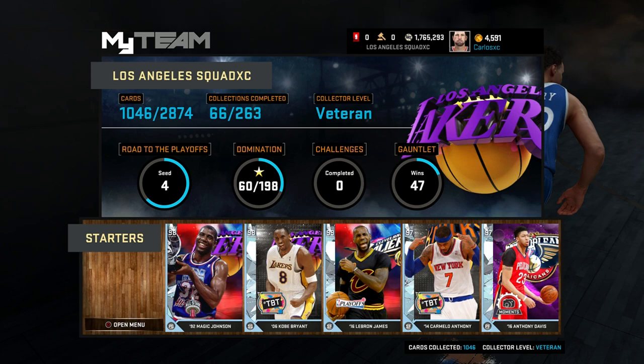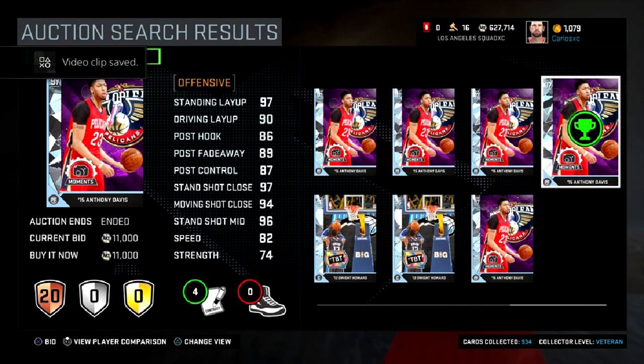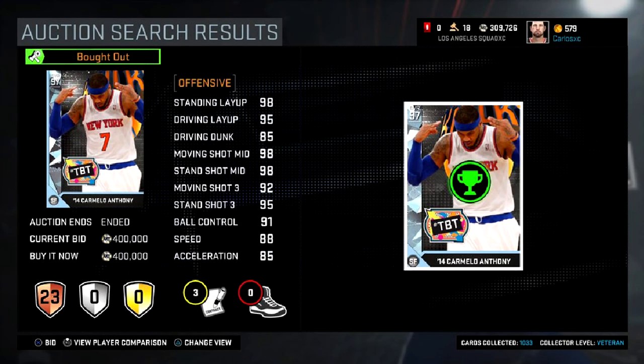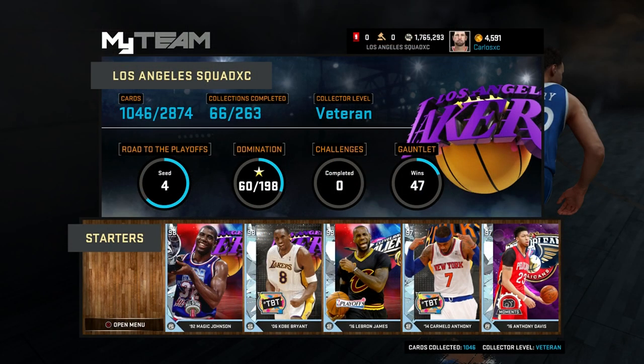A lot of people were asking me how do I snipe, how do you make all this MT. I have about 1.7 mil right now — a few players brought me down to 1.7, I had about 3 mil before. I pretty much got my MT from sniping and wagering. A lot of the players I have right now I got from sniping: Magic for 150k, LeBron James for about 300k, Anthony Davis for 11,000, Carmelo for 400,000 when he used to go for 800,000, and Kobe I sniped for about 70k. So pretty much my starting lineup I've sniped — that way you guys know that I'm legit and I know what I'm talking about to a certain extent.